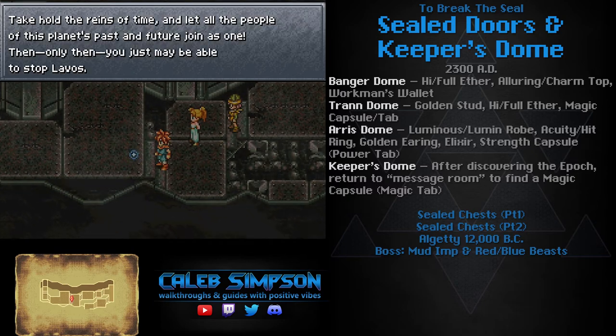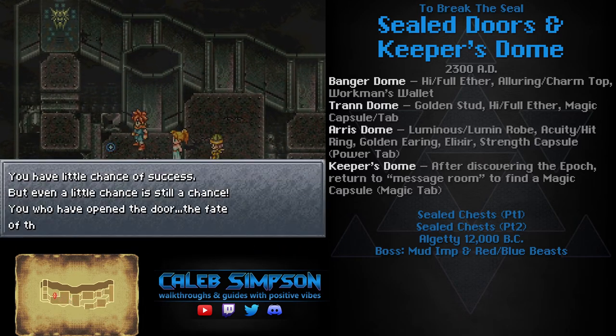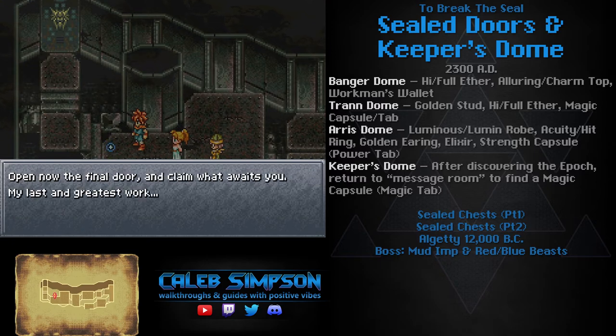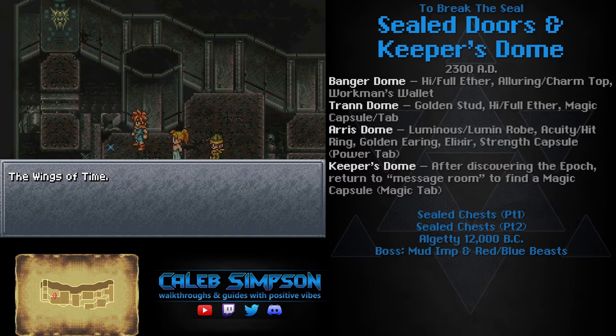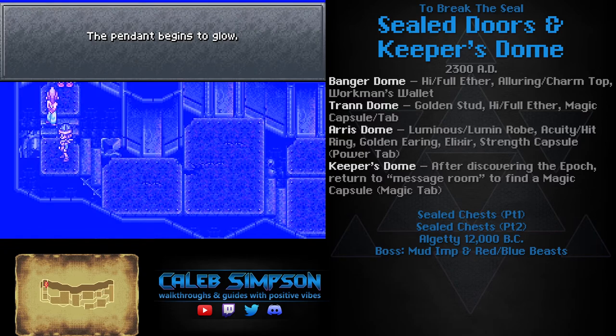This is kind of the reveal that it's Balthasar the Guru of Reason, but if you were paying attention you would have known that, especially if you came here earlier to Keeper's Dome where he even introduced himself: 'Hey, I'm Balthasar the Guru of Reason. I invented the Blackbird and the Ocean Palace.' At the time that didn't make sense, but now that we've been to 12,000 BC, it totally makes sense — that's a big reveal.